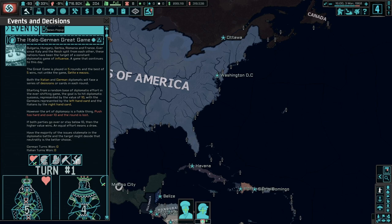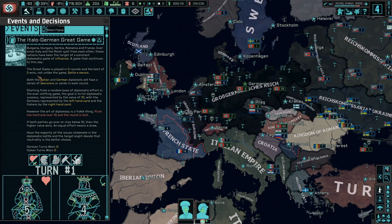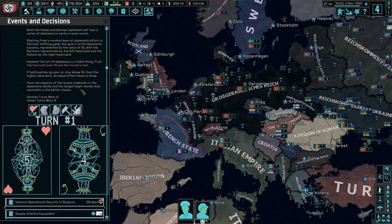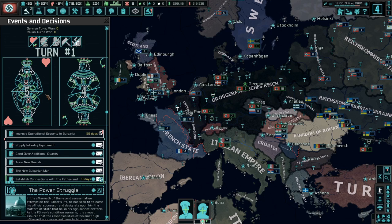We have events and decisions now — the Italo-German Great Game, involving Bulgaria, Hungary, Serbia, Romania, and France. Ever since Italy and the Reich split, these nations have been the target of a constant diplomatic game of influence. The Great Game is played in five rounds, best of five wins, not unlike the card game Sette e Mezzo. Both German and Italian diplomats face a series of decisions or cards in each round, starting from a random base of diplomatic effort. The goal is to hit a diplomatic success value of ten — Germans on the left card, Italians on the right. Push too hard, go over ten, and the round is lost.